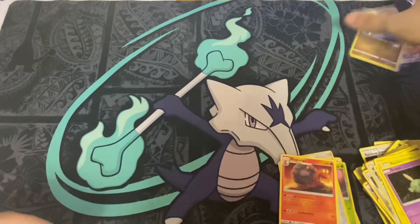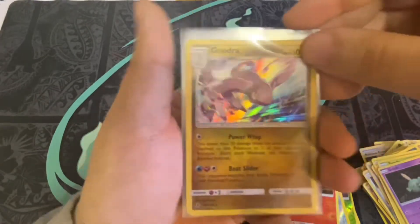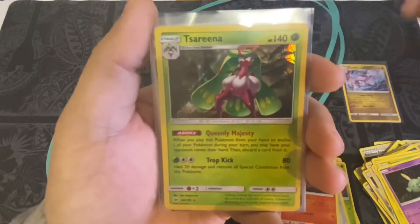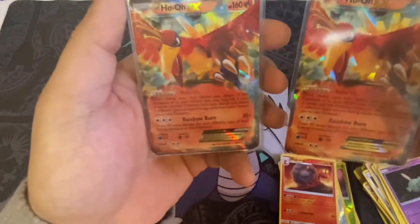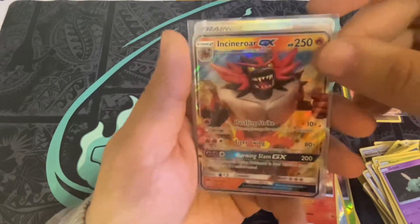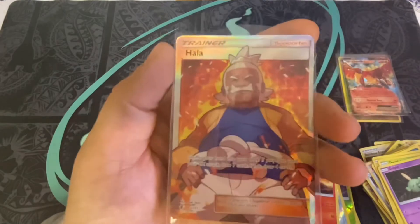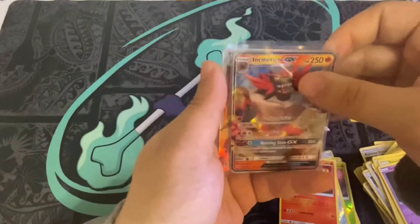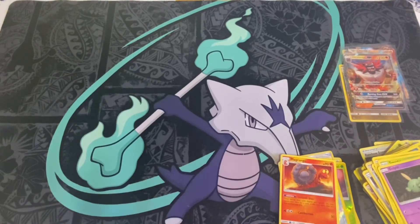All right, I'm gonna go over the recap and show you the pulls that I got. We got a Goodra holographic, we have a Serena which was the first pull from the first pack — Sun and Moon. Then we have two Ho-Ohs from the box itself. Not sure which set those go to. And then we have an Incineroar, which is a pretty common pull, and then we have a full art Hala trainer card. Overall I think I did pretty good. Please like and subscribe, hit the notification bell, and happy holidays guys — till next time, peace!